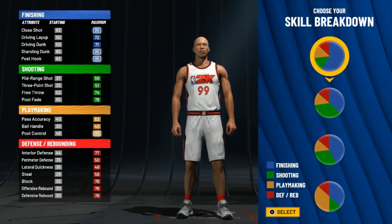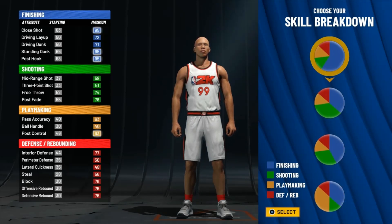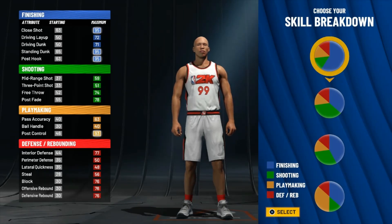I see most people going with green and blue, or just scrape blue. But this year I went with scrape blue because I like the post hook — just scrape post hook. I don't want to shoot. Why would I shoot when I can just dominate you in the paint?